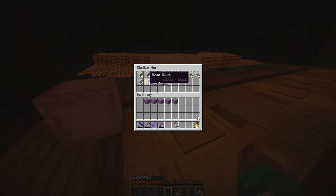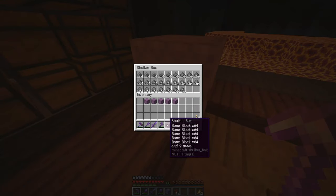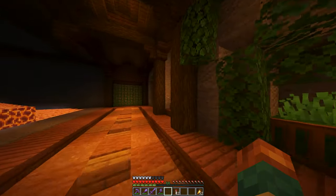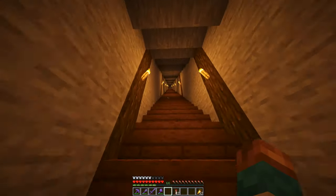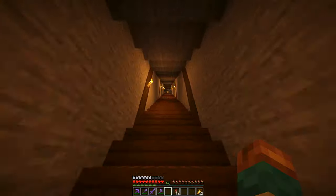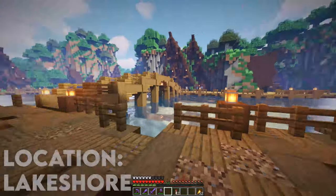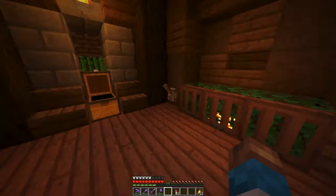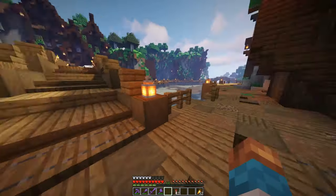I made them into all these bone blocks, and we have a ton more. So we're going to be using bone blocks as a building material for this new base. Let's put the gunpowder separate. I've got a bit of sugarcane in here as well — I'll leave the gunpowder here and craft that up later.